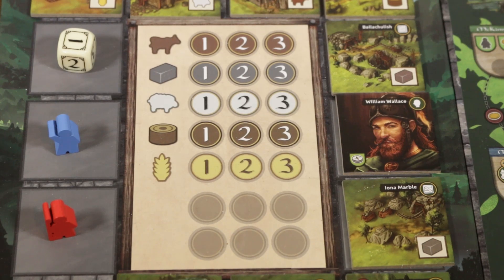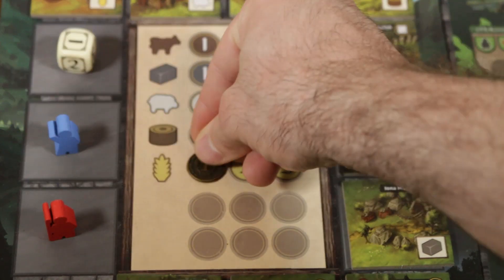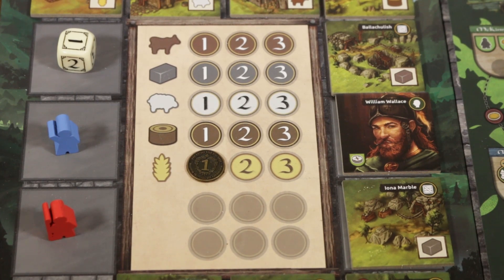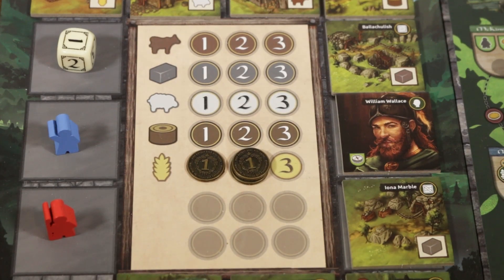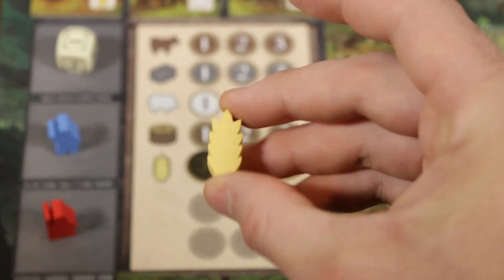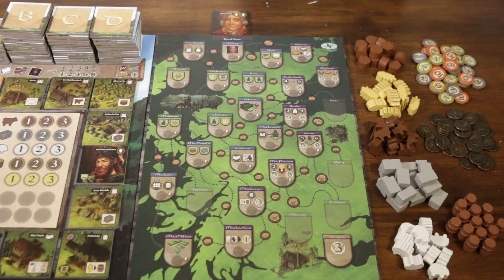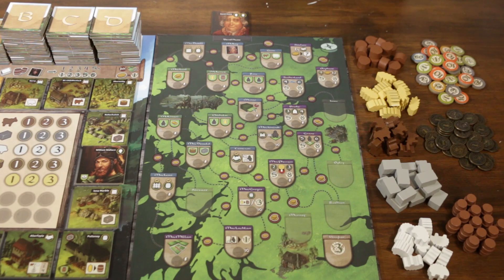In the center of the board we have the marketplace representing goods that can be bought and sold at any point during a player's turn. Each good type ranges in cost from one to three, with the player purchasing at the leftmost uncovered price. When a good is purchased the amount spent is placed covering that purchase price, raising the cost for next time. The market is also used to sell goods — if a space has one or more coins on it the player may sell for the rightmost pile of coins. The second board is the clan board, where players place their clan markers to show their standing with different families, unlocking special one-off rewards to support territory development.